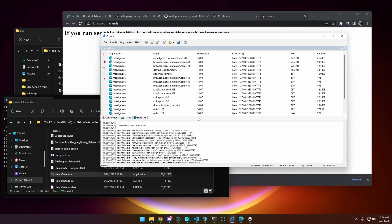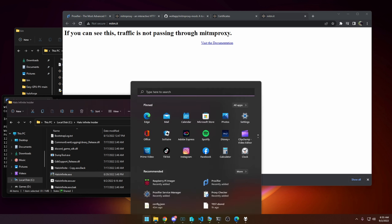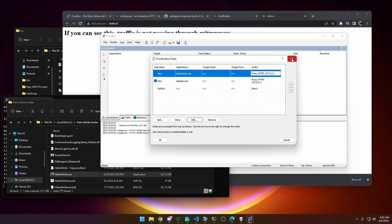Now with this setup, you need to restart Proxifier. Come down to the system tray, right-click Proxifier, and hit Exit. Then open Proxifier again — it opens to the system tray, so right-click the tray icon and hit Open Proxifier. Everything is going to look blank, and it should look blank until you open one of these two executables — Edge or Halo Infinite.